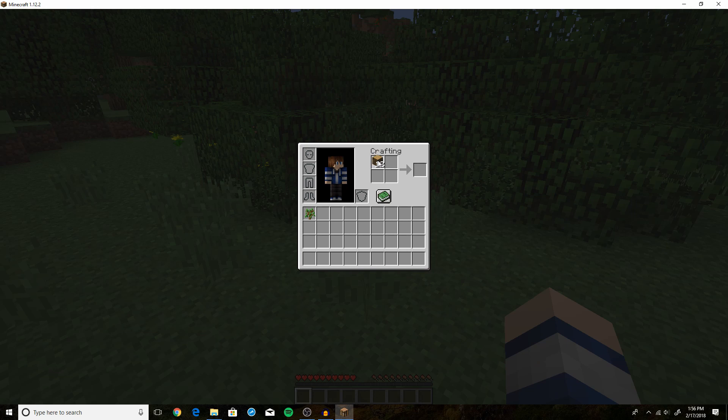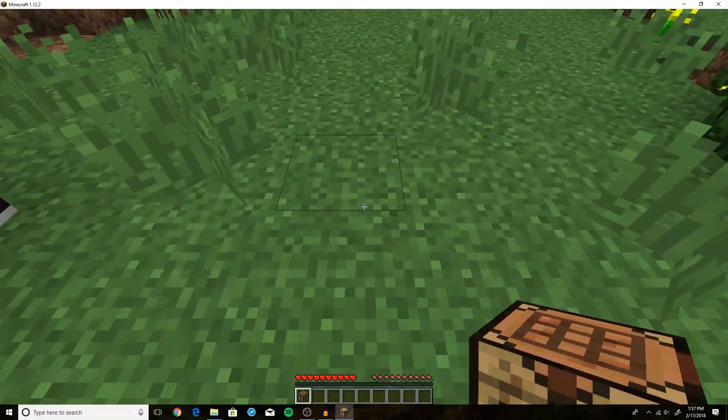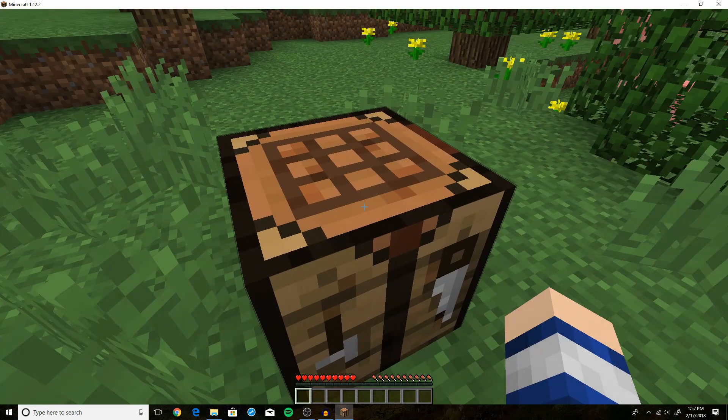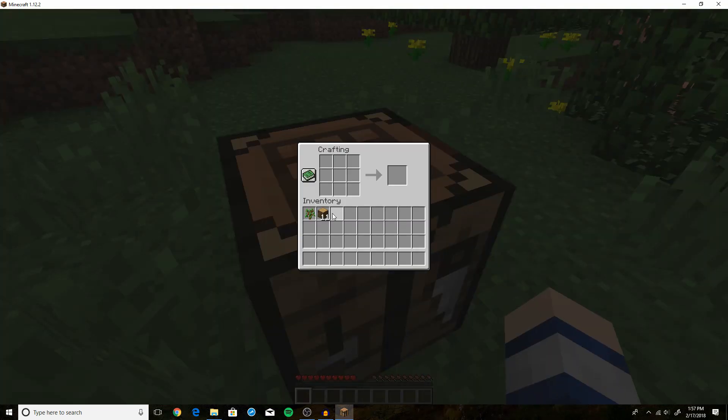Press E to go into your inventory. Left click on this oak wood and then right click to place it and it'll give you four. We're going to use four oak wood planks to make a crafting table. Then look at the ground, press the right mouse button, and that will place your crafting table. Right click it again and it opens a bigger crafting menu — with that we're going to make some tools.